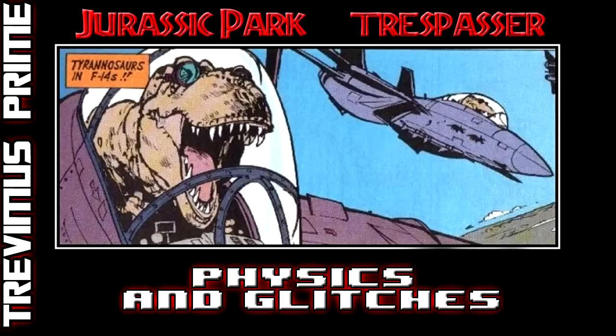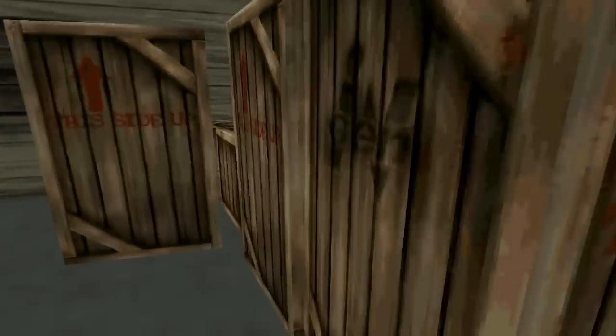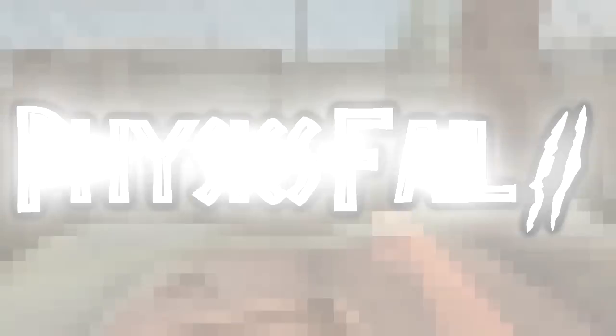Number one: I've just jumped into this building and there are some boxes over here. There's a gun on the boxes in the middle. I try and jump on it - insta-death. What happened there was the box fell back against me and killed me instantly.